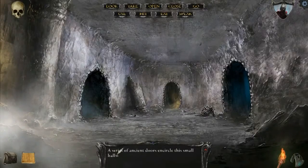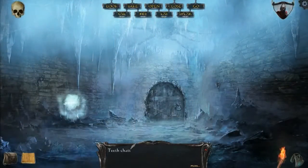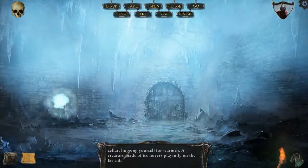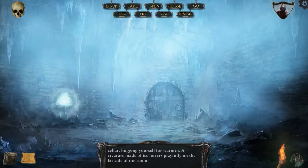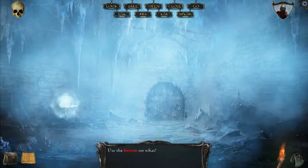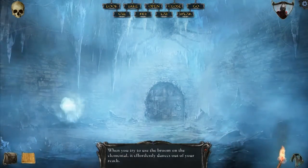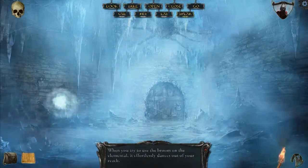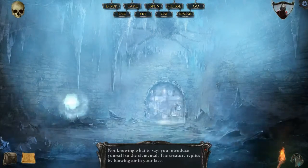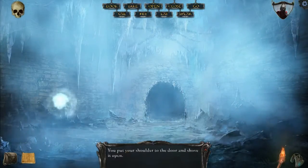I wanna go back in here. Teeth chattering, you stand within the cold cellar, hugging yourself for warmth. A creature made of ice is playfully on the far side of the room. I use a broom to whack at it. Can I speak to you? It blows air in my face. Well, whatever. Let's open this.